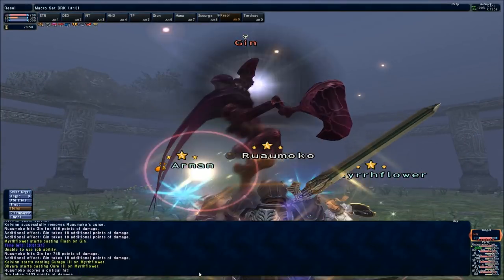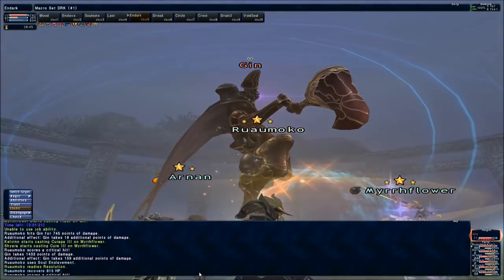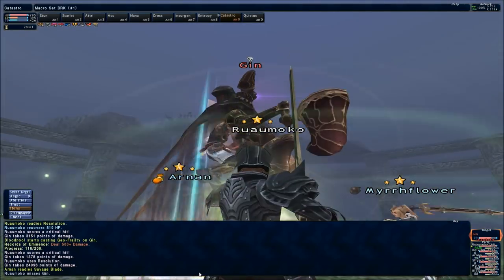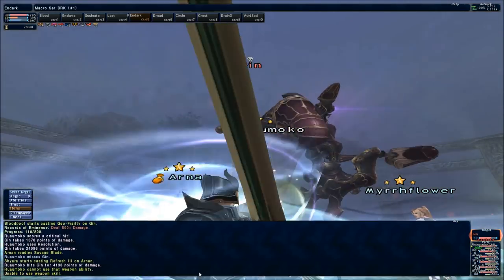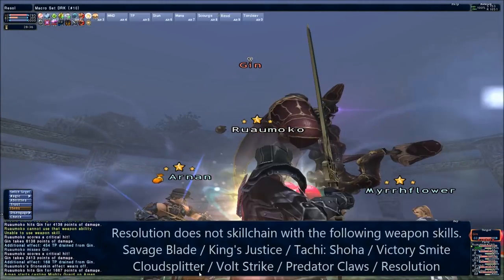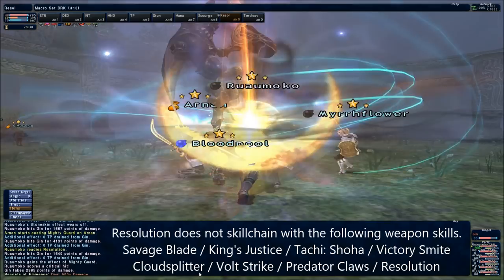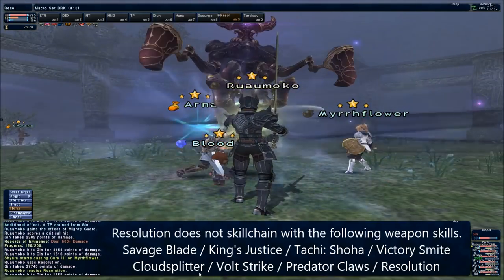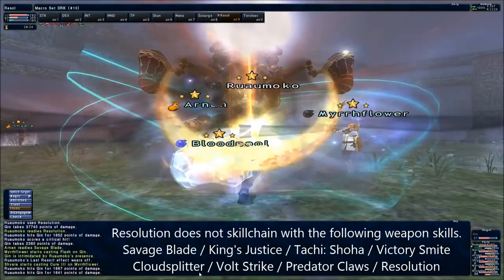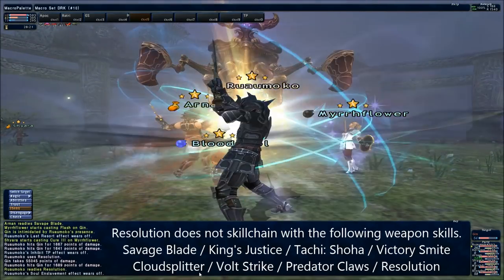Resolution in particular is very useful in situations where you actually want to avoid skillchaining your target, in the event that its mechanics could punish you for doing so. Jin, Kin, and Omen both have mechanics along this line, as does Maju, Reis and Jima, so spamming Resolution — which won't skillchain with itself, or will chain with Savage Blade — is arguably your best option in such situations. I really have to emphasise how powerful Resolution gets when you fully power it up — you will see some very high numbers with it.